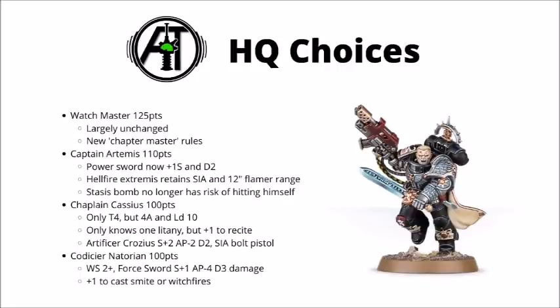Captain Artemis is 110 points. His Power Sword is now +1 strength and damage 2, making him a credible threat - he was really underwhelming in combat before. His Combi Flamer Hellfire Extremis still wounds everything non-vehicle and non-Titanic on twos, and the flamer part has been upgraded to 12-inch range. His fun Stasis Bomb still gives a chance of D6 Mortal Wounds when thrown, though if he misses now he doesn't hit himself anymore. He's interesting, quite well-rounded, and could be a fun upgrade to a Captain.